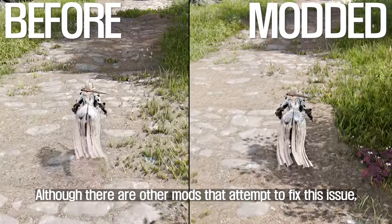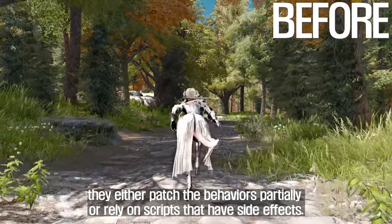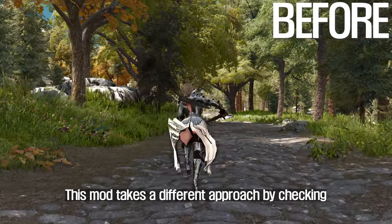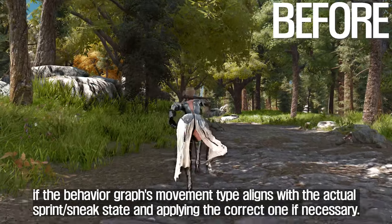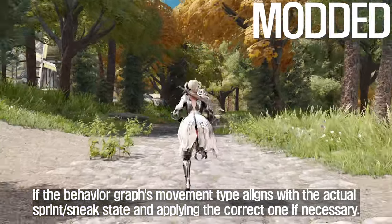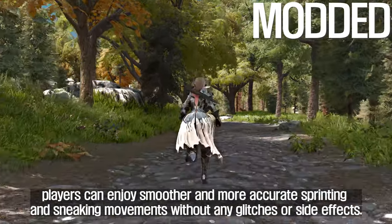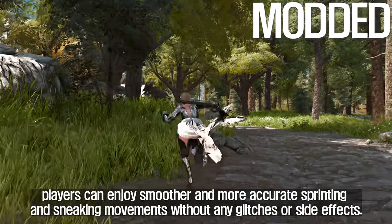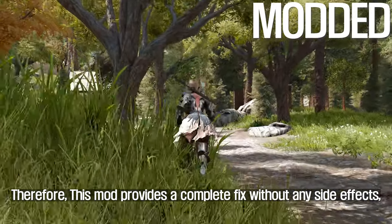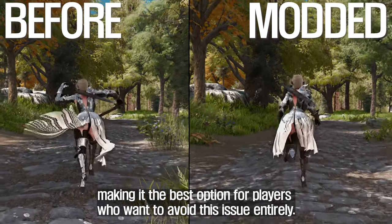Although there are other mods that attempt to fix this issue, they either patch the behaviors partially or rely on scripts that have side effects. This mod takes a different approach by checking if the behavior graph's movement type aligns with the actual sprint and sneak state, applying the correct one if necessary. As a result, players can enjoy smoother and more accurate sprinting and sneaking movements without any glitches or side effects, making it the best option for players who want to avoid this issue entirely.